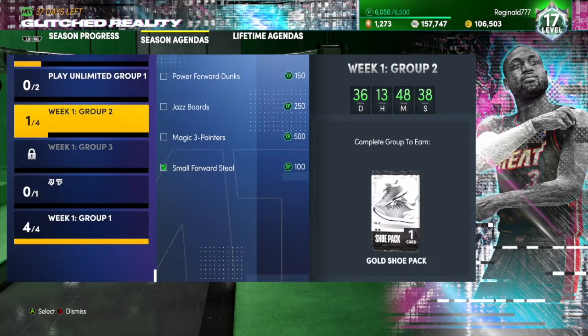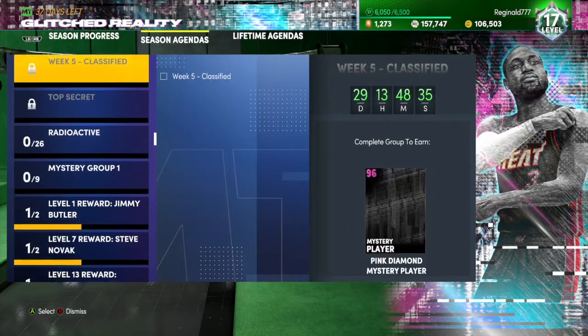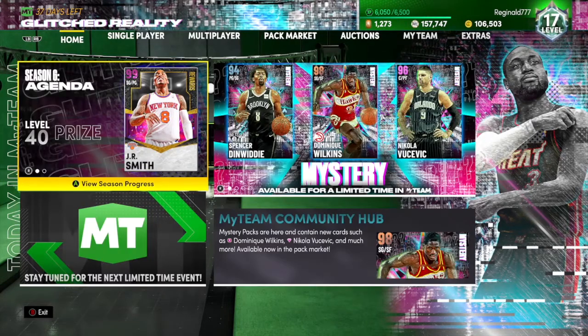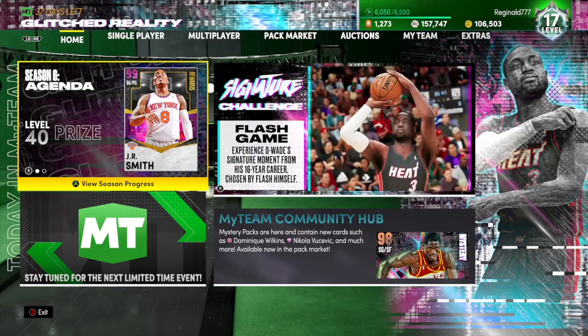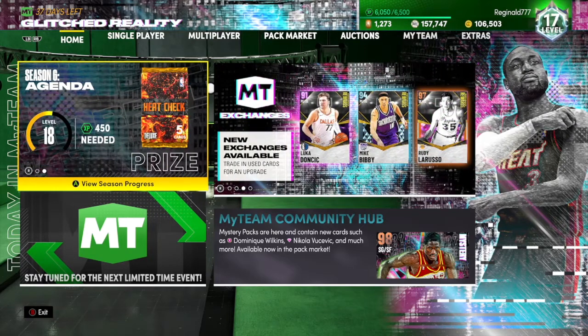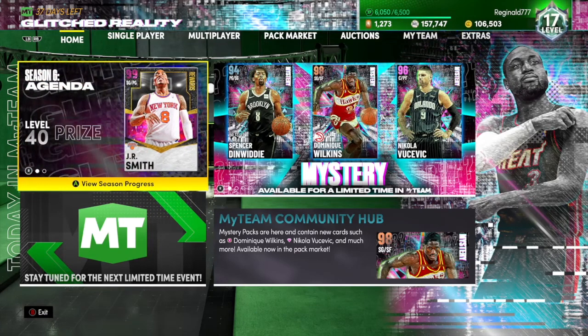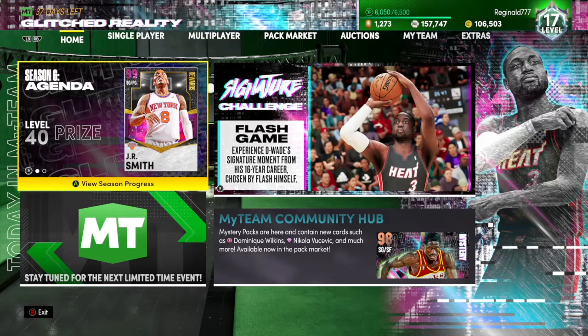I would just say follow my footsteps and try to knock out all these challenges while you watch a video or something. Hopefully this video was helpful and y'all find that way to get JR Smith, or you go through each challenge and grind it out hard and earn him that way. Either way, we're both trying to get Dark Matter JR Smith by the end of the season. If you enjoyed the video make sure you leave a like, comment, share, and I'll catch you guys in the next video.